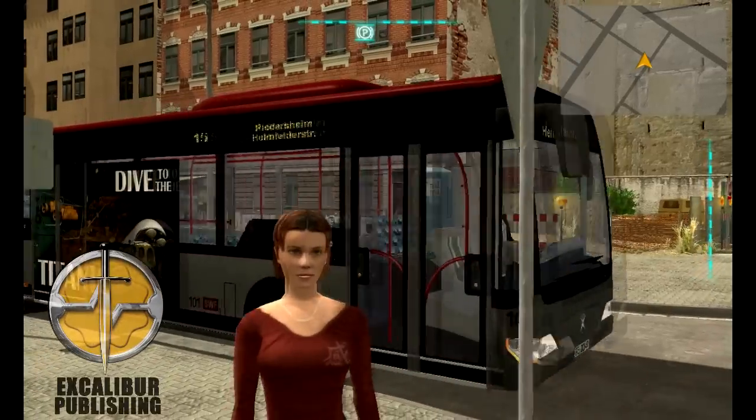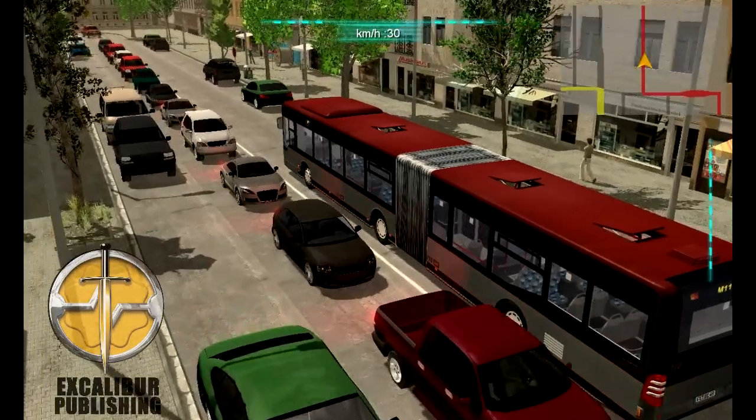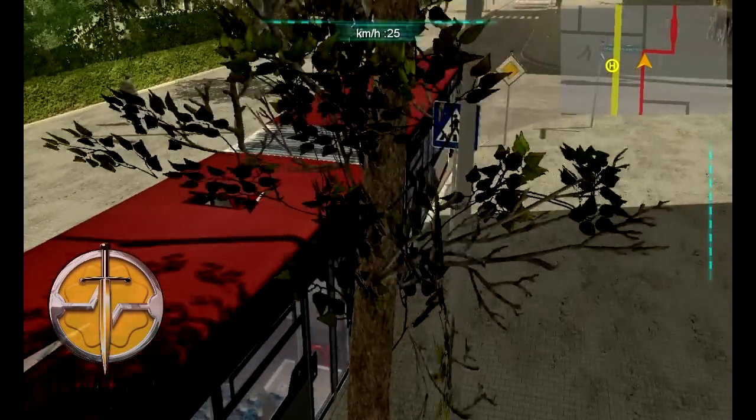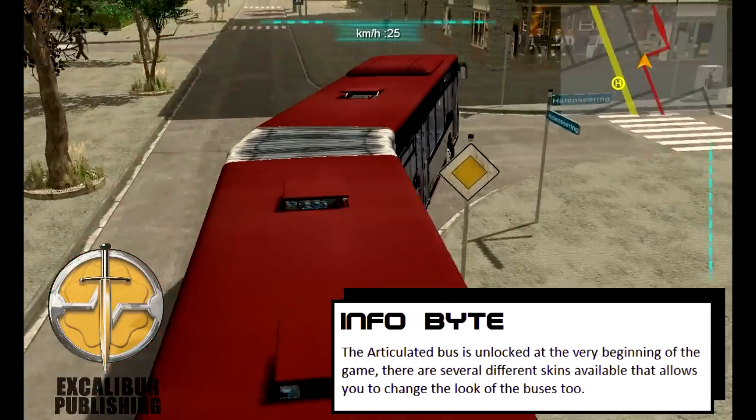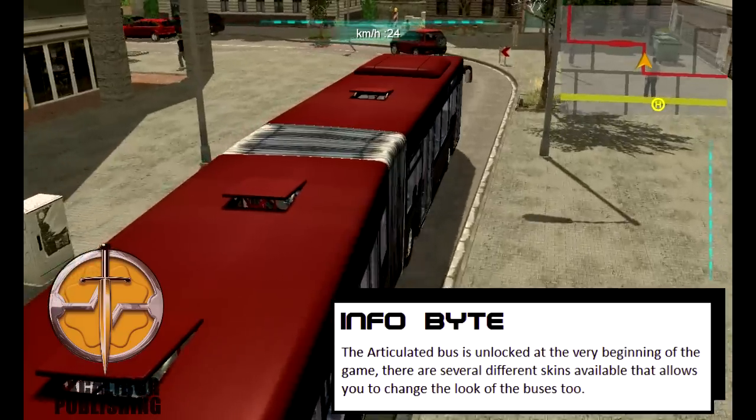You have a choice of two different buses: the standard bus or an articulated bus, which is one of the really long ones. As you can expect, driving the articulated buses is a lot more difficult because you have to correctly manoeuvre your bus when going round turns.